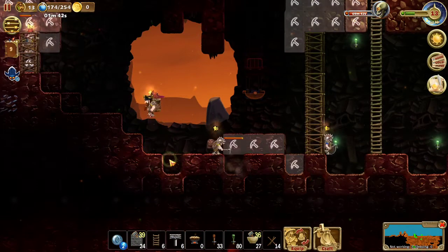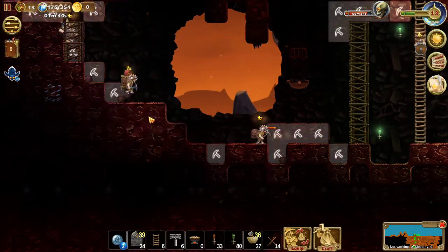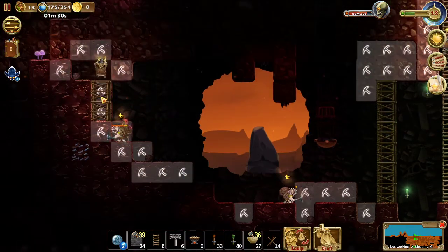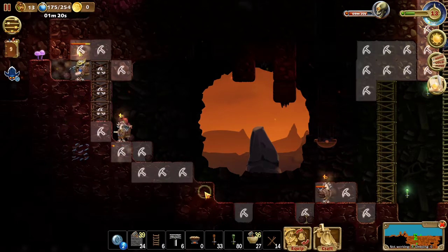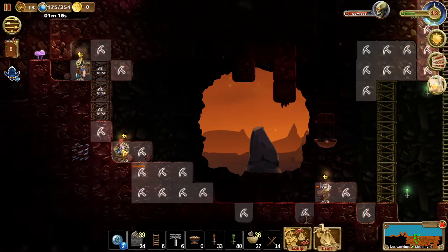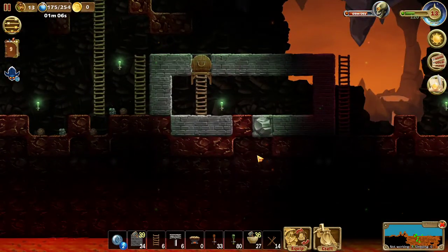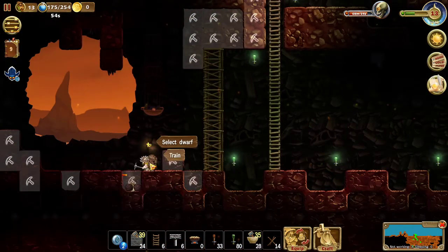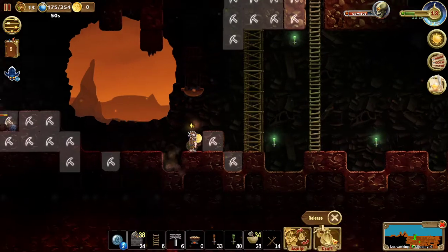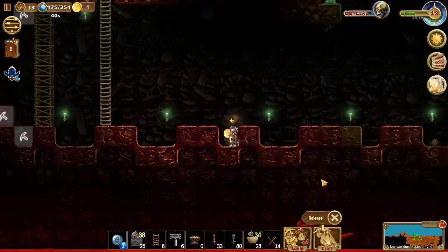Now we got the bridges. With that we can basically complete the build that we prepared down there. I really need exactly one dwarf down there — it's gonna be you.